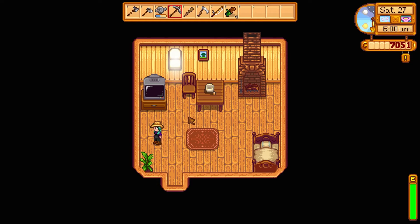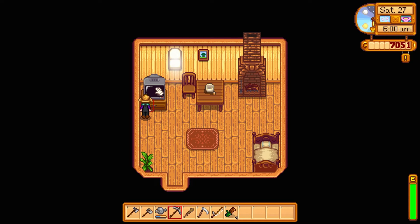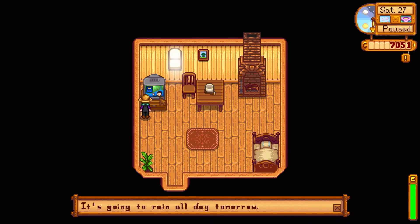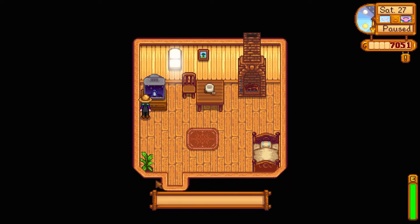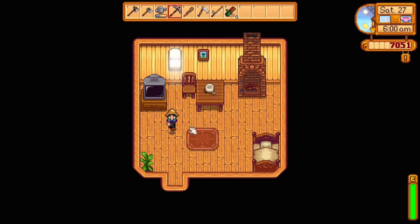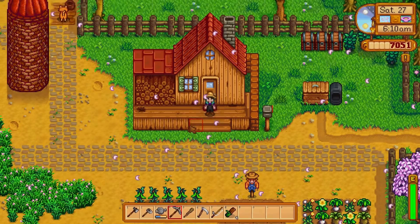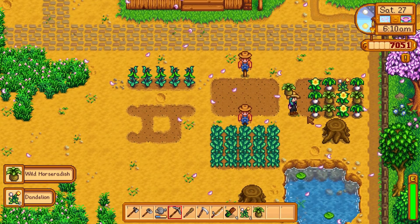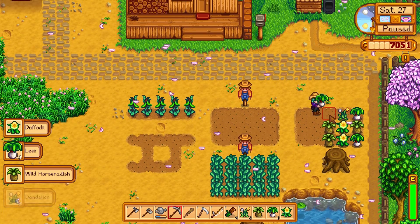Welcome back to Spring 27, Year 1 in Stardew Valley. Weather report: tomorrow is going to rain all day. The fortune teller says the spirits are annoyed today, so luck will not be on your side. Tomorrow is a rainy day with no mail. It's time to pluck this stuff because this is like the last real day we can do this.